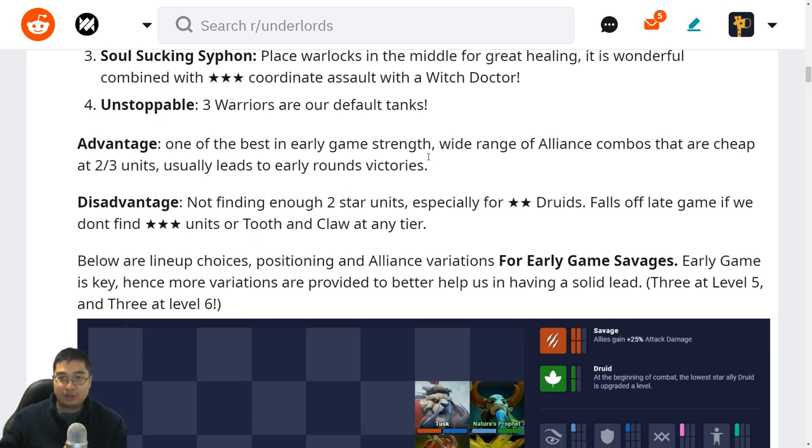The advantage of this build is its great strength in the early game — the range of alliances and combos are cheap to find at two or three units, giving us a victory in the early game that can snowball further. The disadvantage is that if we don't find enough two-stars or our Druids, we can fall off late game. Without Tooth and Claw or three-star units, we don't have the best late game, but ideally we should find enough Savages. The Hunter Guide serves as a backup.